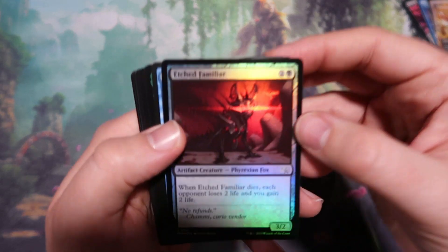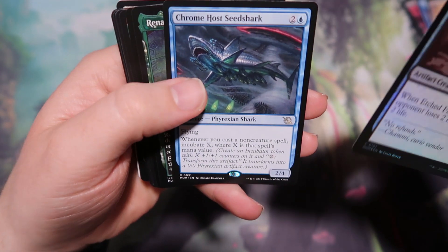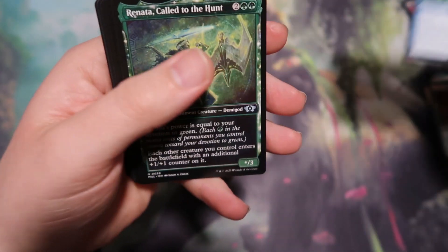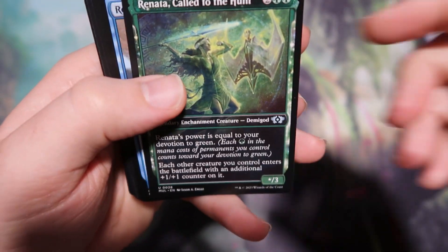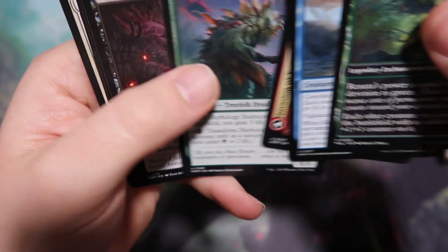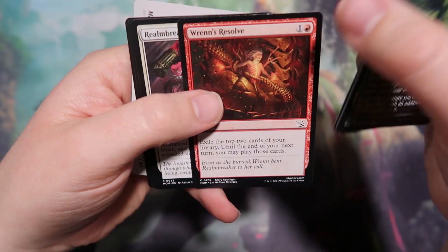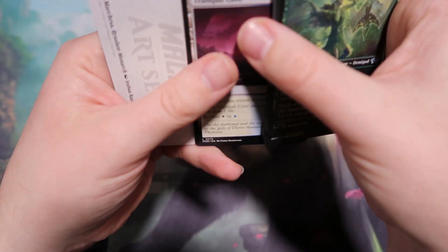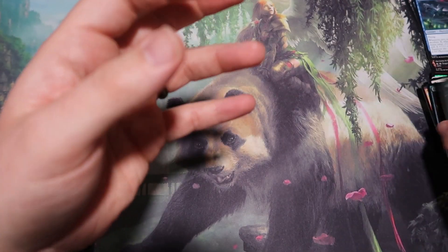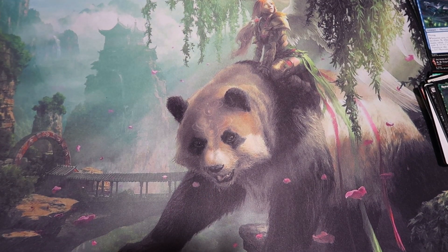We start off the next pack with an Etched Familiar — that little foxy guy with the glowing red eyes in foil, pretty cool. Chrome Host Seed Shark, cool card, I like the way it looks in the extended art. Referee Squad — a couple of homunculi with their little hands up. Tree Folk Druid and Phyrexian Tree Folk. Some really cool looking cards in this set. I like the Phyrexian style, and this set is cool because it's the battle between the good guys and the bad guys — they all come together and stop the Phyrexian invasion of the Multiverse.